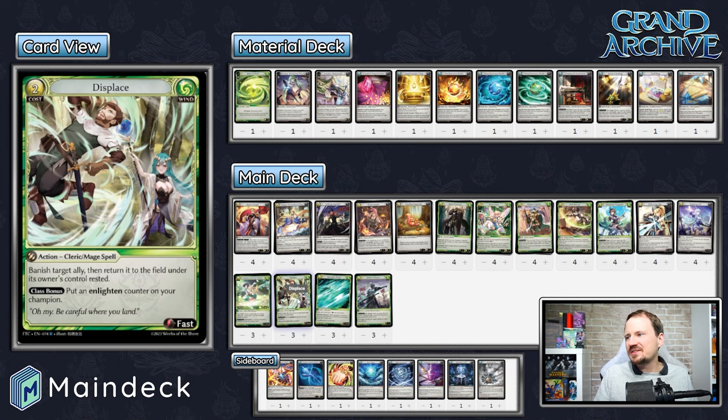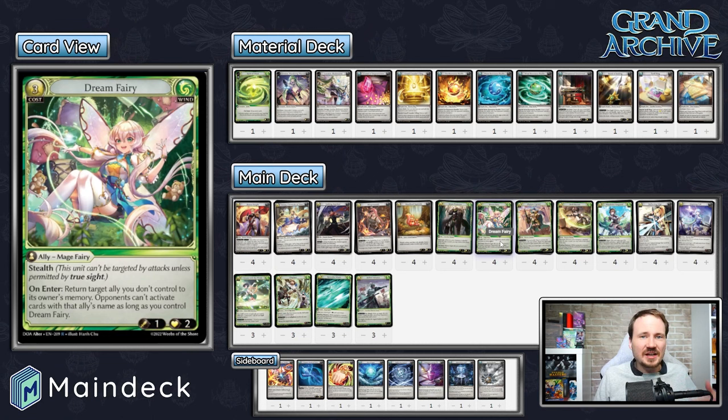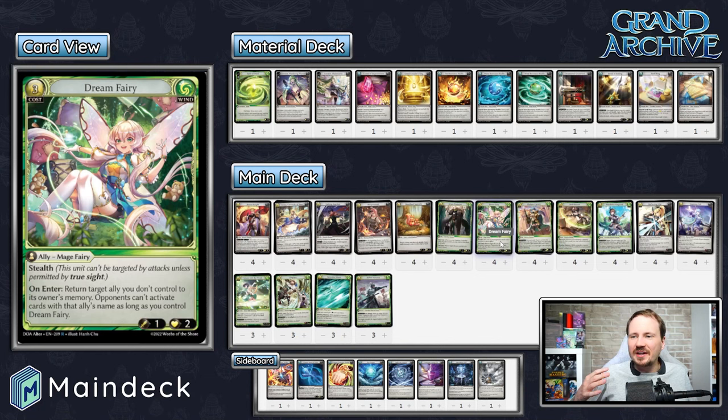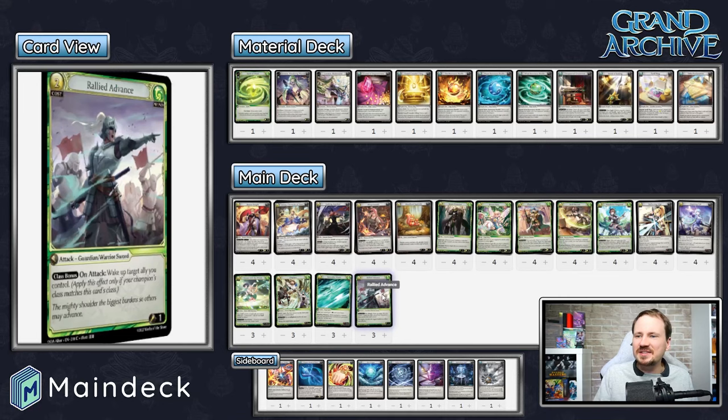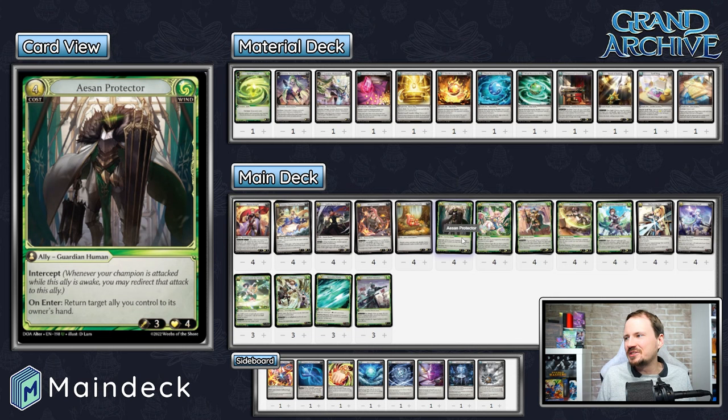Favorable Winds is another card that helps you preserve your board, and occasionally Floating Memory will get you some value. Displace was really clutch in the finals — watching it being used to reset Dream Fairies to hit key targets, to posture around each other and get around the opponent's defenses. And then Rally to Advance, a card that a lot of people have totally written off, was a key card during the day just for getting untaps on Gildas to get extra damage in or to attack with Ace and then wake it up so it can intercept on the next turn.